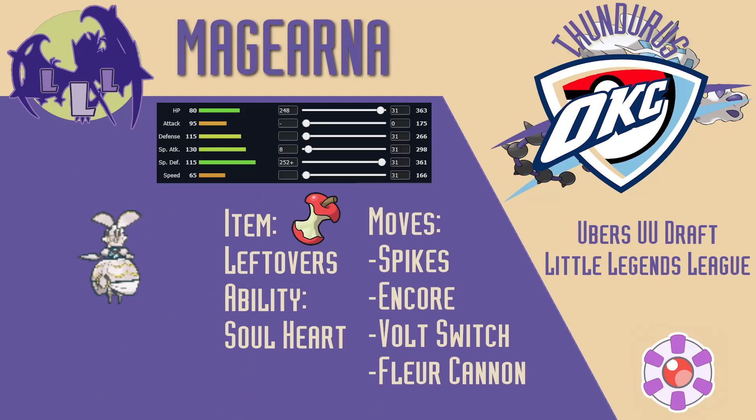My first choice for the team was specially defensive Magearna. Magearna can check Palkia-Origin with Fleur Cannon, use Encore to disrupt setup, Volt Switch to pivot one of my threats, and set Spikes for chip damage. Steel's only form of hazard removal was Morpeko, which struggles to accomplish much offensively versus Magearna and Giratina, so I thought Spikes would be pretty good in this matchup. Overall this is a very standard Ubers UU Magearna, but the set is standard for a reason.